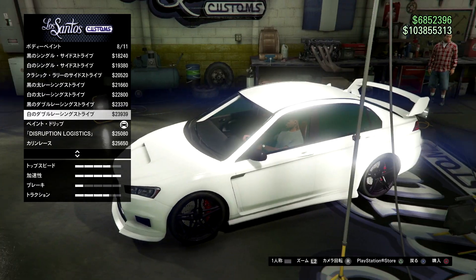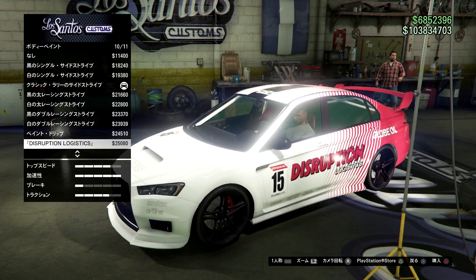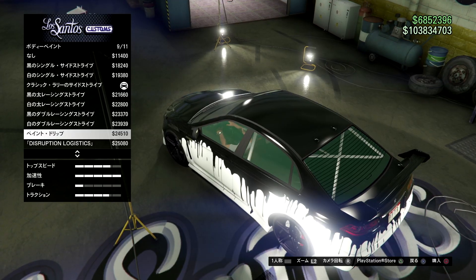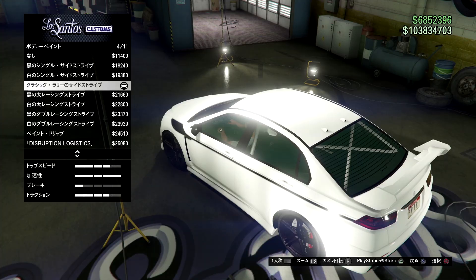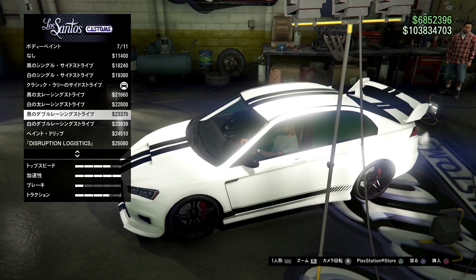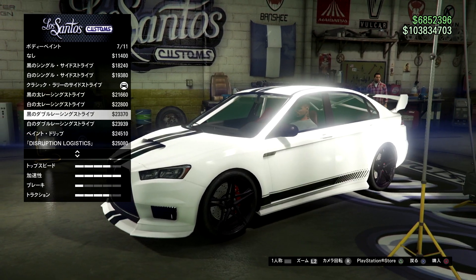今回はカリン車が現時点でまだ防弾仕様でバグっています。いつかは普通の窓ガラスに戻ると思いますが、現時点では結構便利な車両になっています。爆弾も投げられるし防弾車両だし、しかもアーマーも強化できます。ボディペイントも10種類ぐらい増えて、結構奇抜なものもありちょっとかっこいいものもあります。